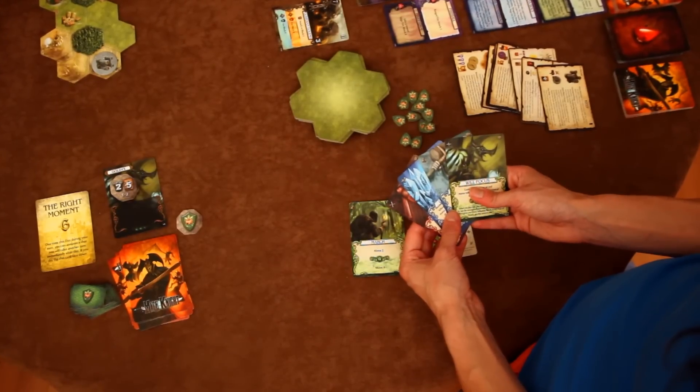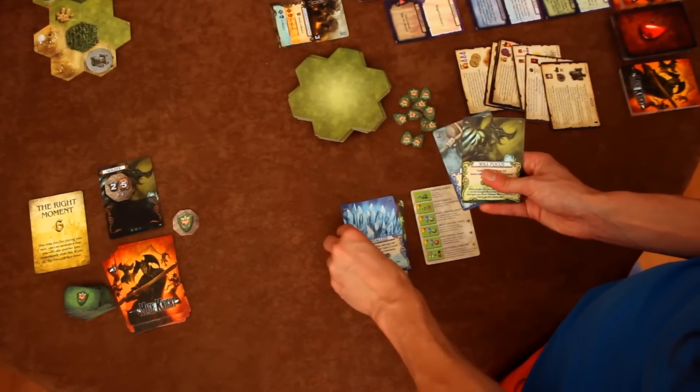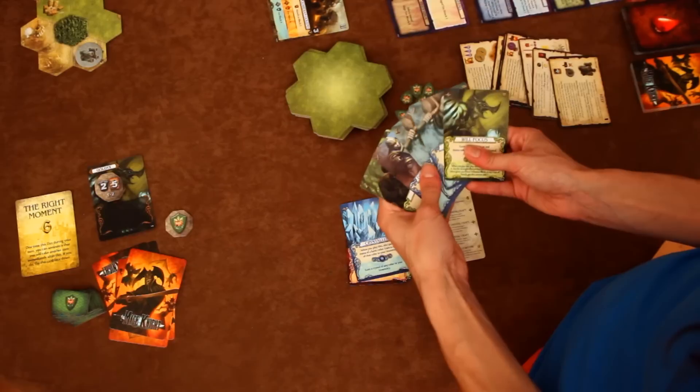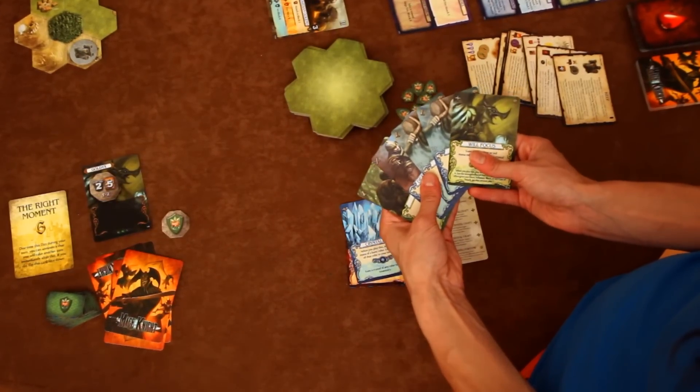At the end of their turn, a player discards any unused mana tokens and places any cards they've played in their discard pile. They also have the choice to discard any non-wound cards in their hand. They then draw back up to their hand limit, and if this exhausts their deed deck, they have the choice to declare the end of the round or to continue with their actions. The game ends after a certain number of rounds, or if the scenario objective has been attained.